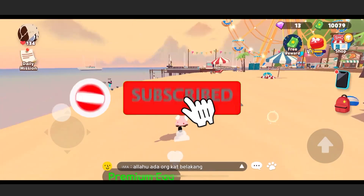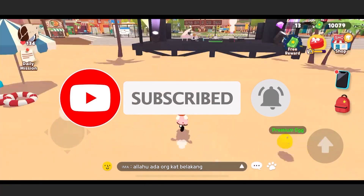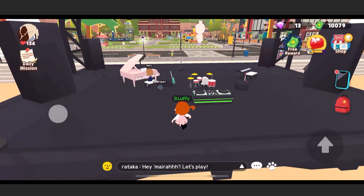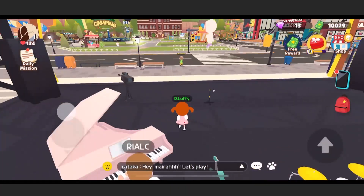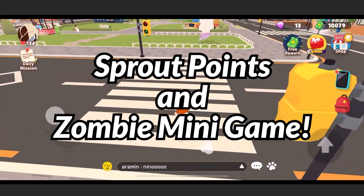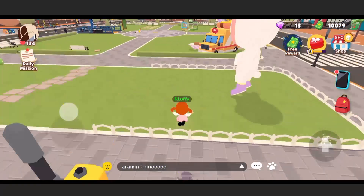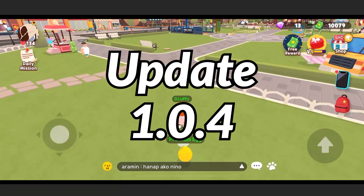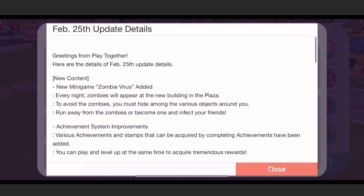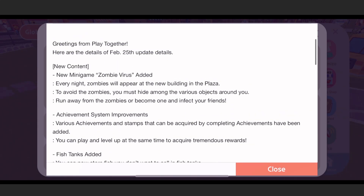Hello guys, assalamualaikum, welcome back! Today we'll be looking at another Play Together update. We finally have a use for sprout points and a new mini-game called Zombies. Let's check what's going to happen in update 1.0.4 — let's look at the update notes.